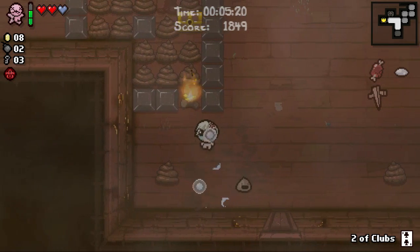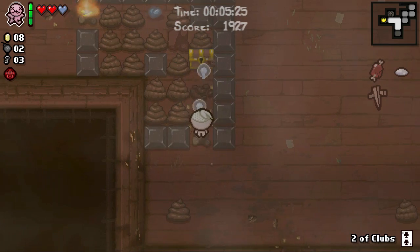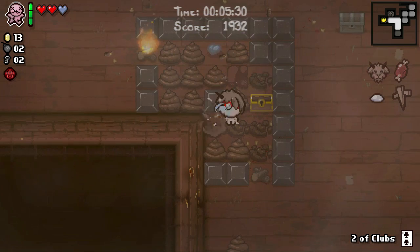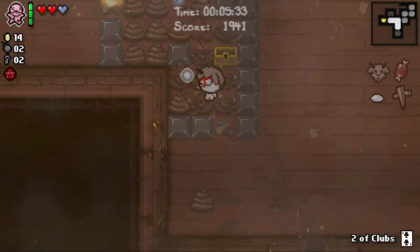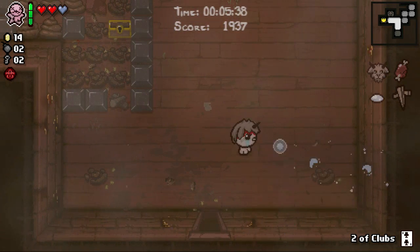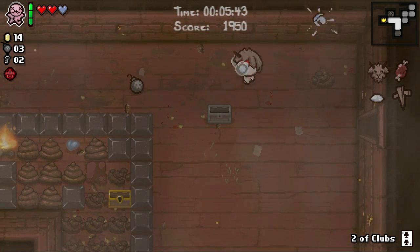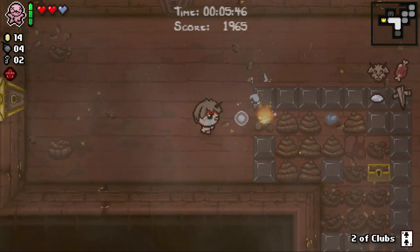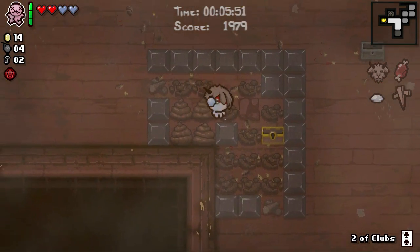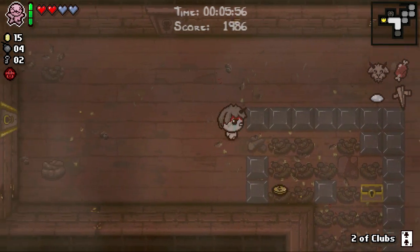Nice, we can actually get into both of those without blowing anything up — that is wonderful. Grab that — Goat Head is excellent. I'm gonna shoot all the poops for a little bit of extra potential for money, and we've got good fire rate so it's not that terrible. More bombs, love it. And a soul heart. Yeah, this is going pretty well I think.